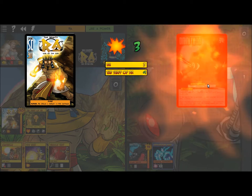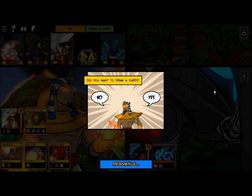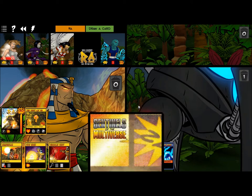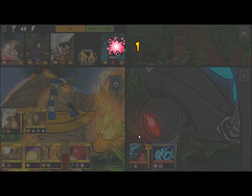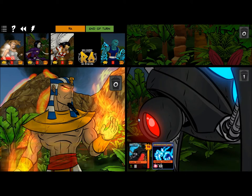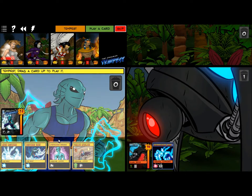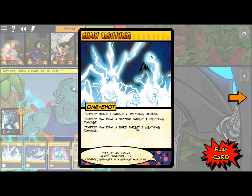Omnitron will switch form on its every turn — going from Robot Factory to Rampaging Robot. Oh, Flame Spike. This is Squall, who's basically Aquaman. Chain Lightning: one target four damage, second target three damage, third target two damage.